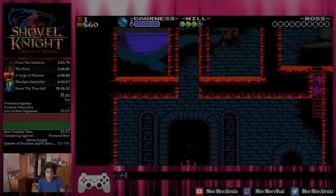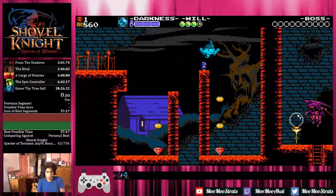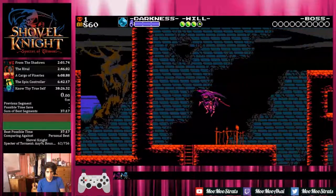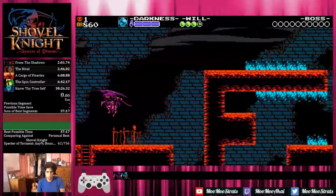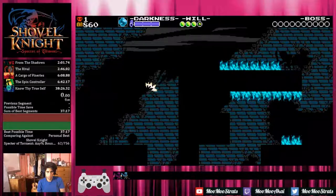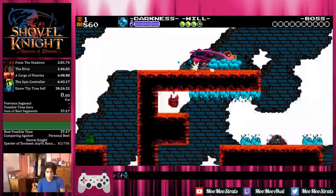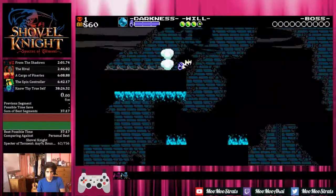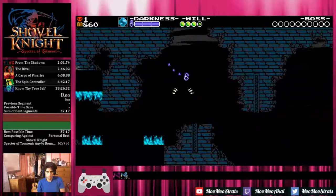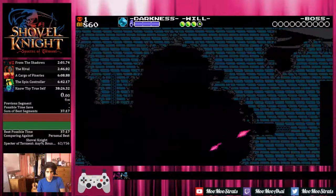Now the next relevant thing to talk about is this checkpoint here. By holding left as you climb the ladder, when you jump you'll already be facing left, so all you have to do is hit it and then hold right — you'll automatically swing at the checkpoint and then go into the next room. And that's purely a safety strat, but it's still a good strat. It's basically entirely free to grab, which I very much advocated grabbing that checkpoint during the tournament that happened recently, especially with this new trick that was found.